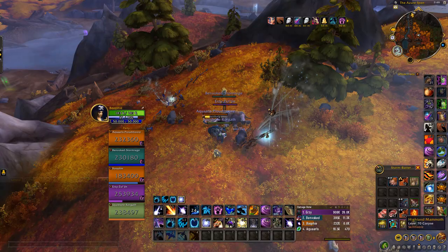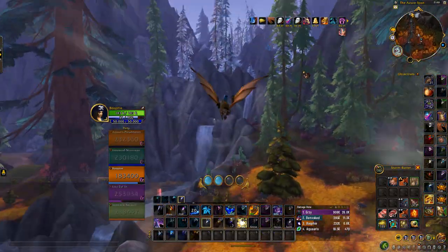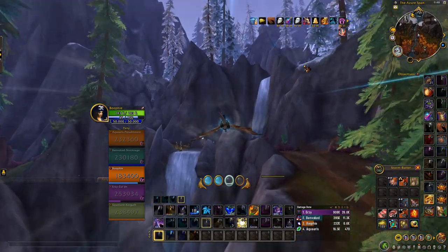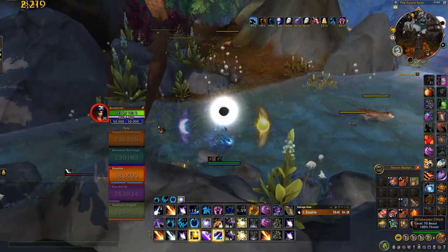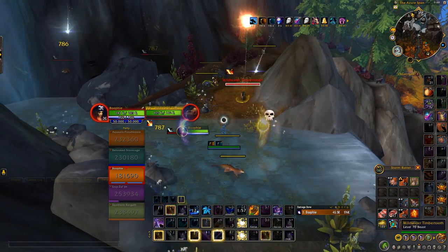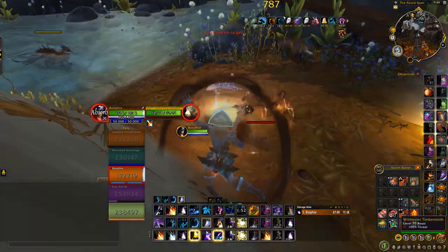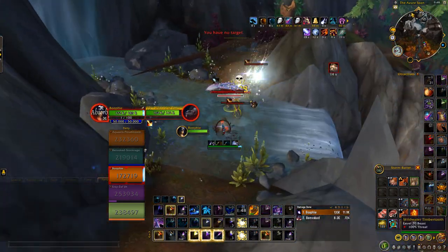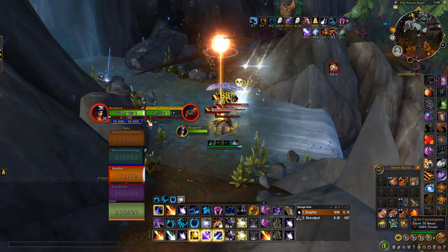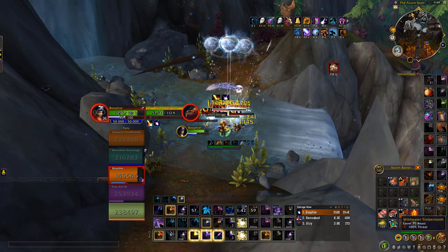Basically the main farm is sticking along this river. You can start at the very top here and work your way down. As you can see there are just otters absolutely everywhere here, and you also want to get the porcupines. Basically just run up and down here with your group - this is how you do this farm.